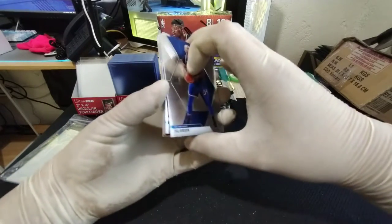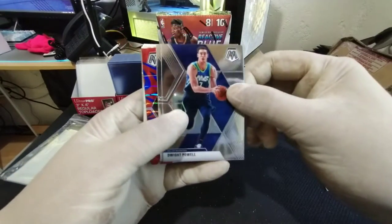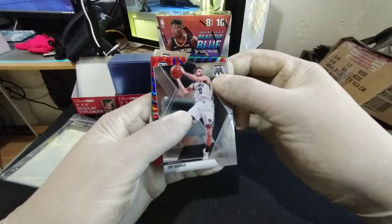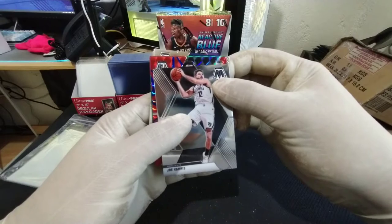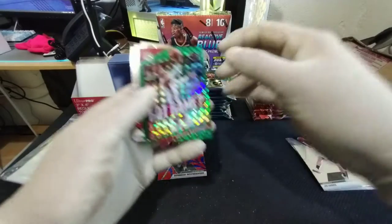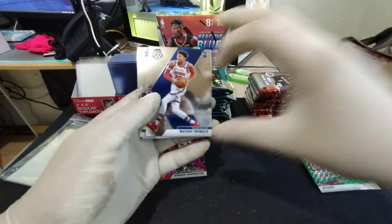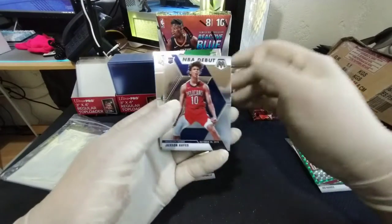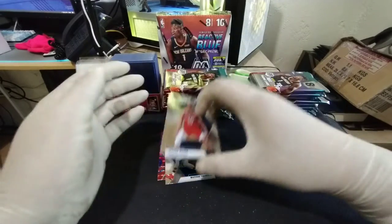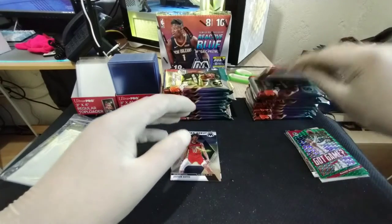First up: Todd Gibson base, Dwight Powell base, Joe Harris base. Our first reactive blue is a rookie — Quinn Weatherspoon. And a green parallel Russell Westbrook. Got game Matisse Thibaut, Jackson Hayes, and Carson Edwards. First pack not as exciting as our last first pack, but let's move on.